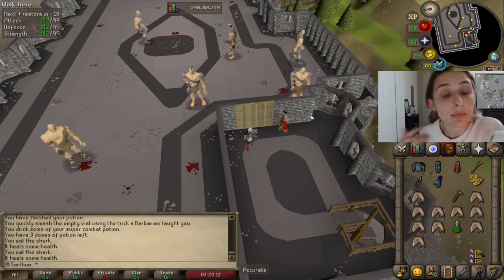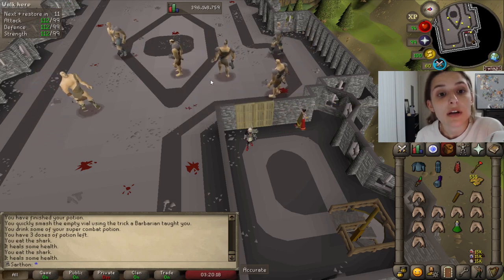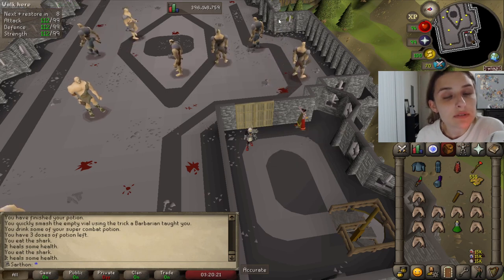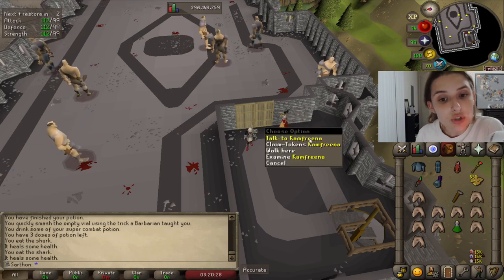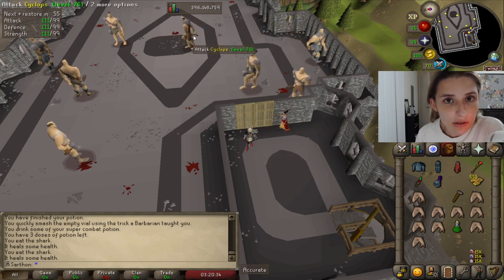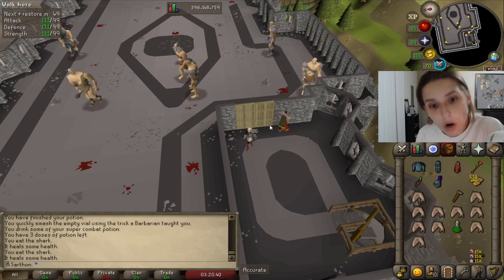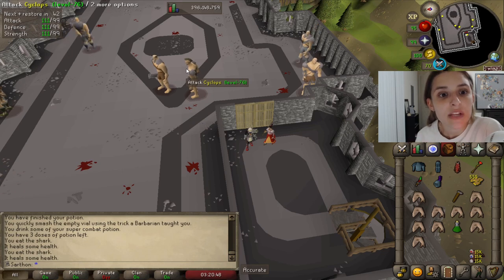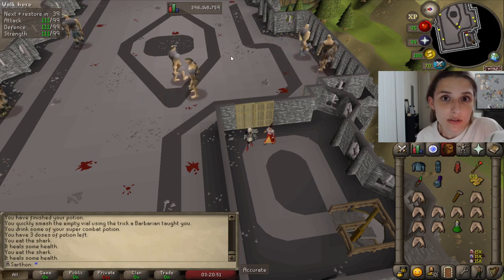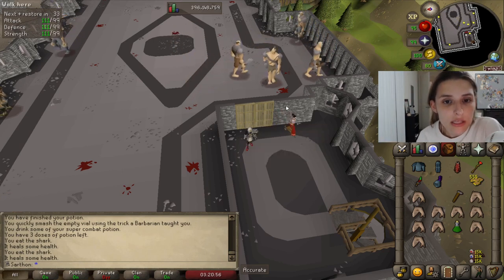Then she will be like, excellent job — now you will be able to get an iron defender, etc. These cyclops will drop an iron defender, then you show her, then they'll drop a steel defender. Basically they will keep dropping the next defender up until rune. But you need to make sure that you show her the next defender that you receive. So if you're in here and you got an iron defender and you keep killing cyclops, you're not going to get a black defender — you have to walk out, show her the iron defender, then re-enter and you will be able to get a black defender. These cyclops will drop all the way up to rune defenders as you progress through each stage.